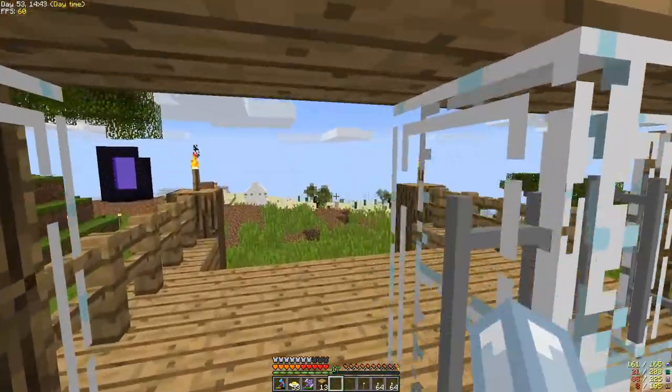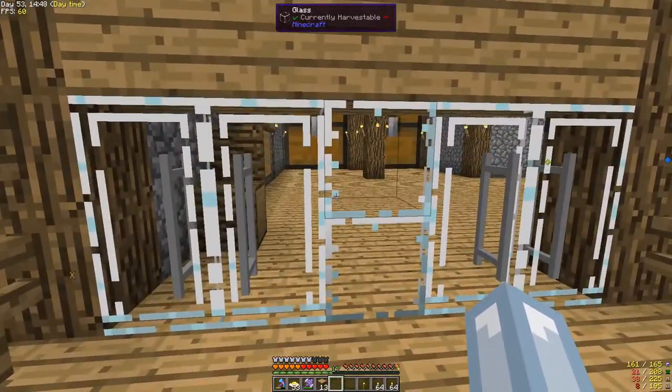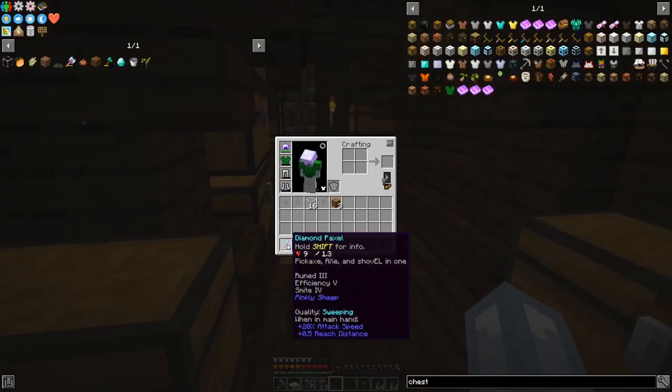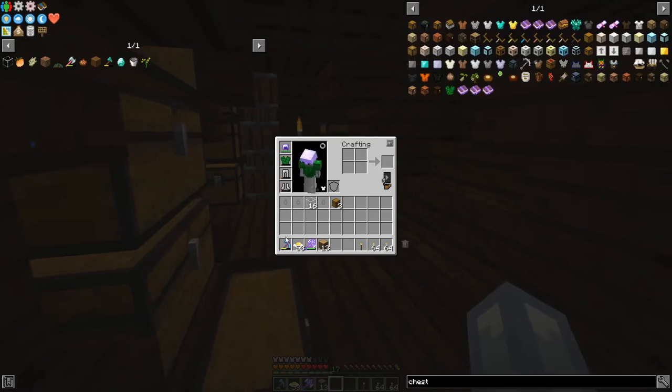I made those fancy glass doors because they look nice, right? And I don't know if I showed you in the last episode, but we got ourselves an enchanting table and a diamond pexel. A pexel is a mix of axe, shovel, and pickaxe.